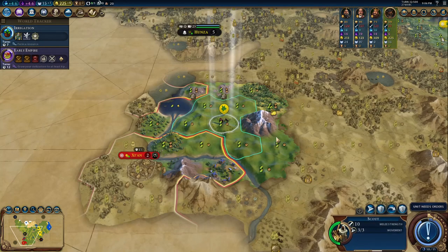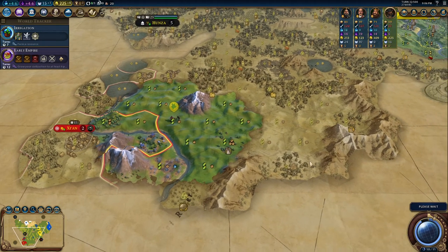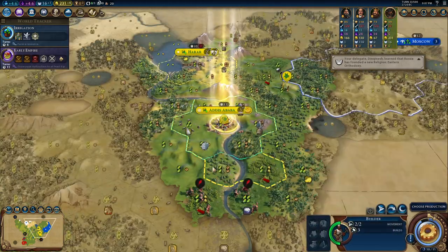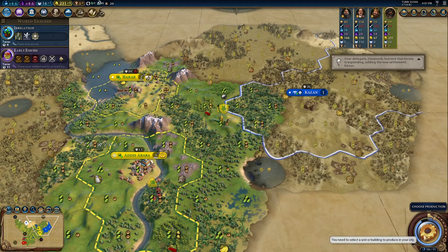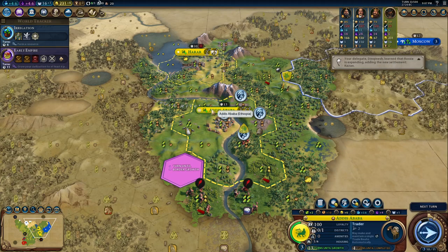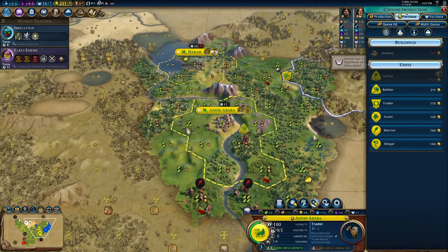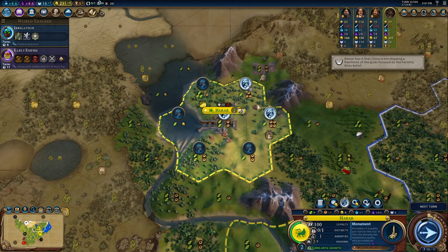One, two, three, four — he can already settle. Hopefully he doesn't. I'm sending the unit down here. He settled — and my scout teleported. Well, that's unlucky. I might have to go to war with him. That's how the game works: if you settle near me, I go to war with you. This city is population two now, so I focus on production and forget about growth.